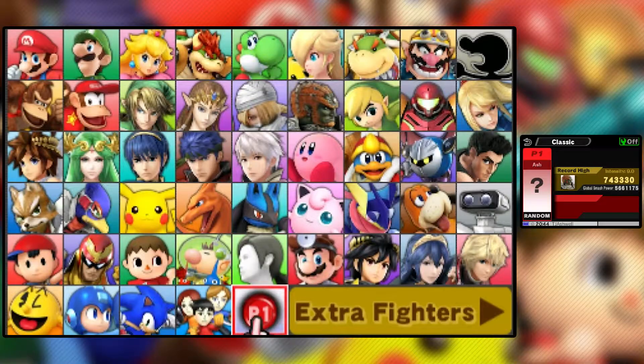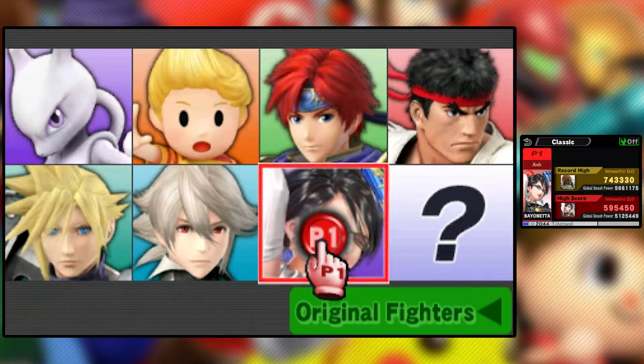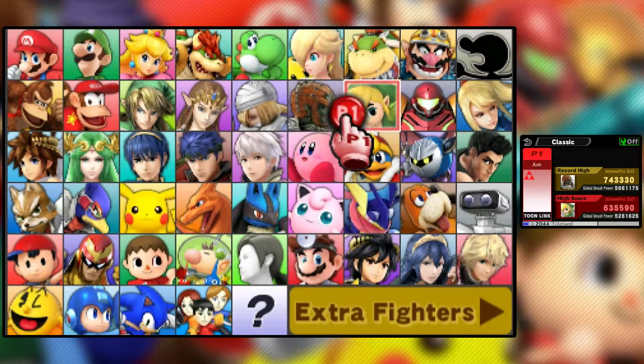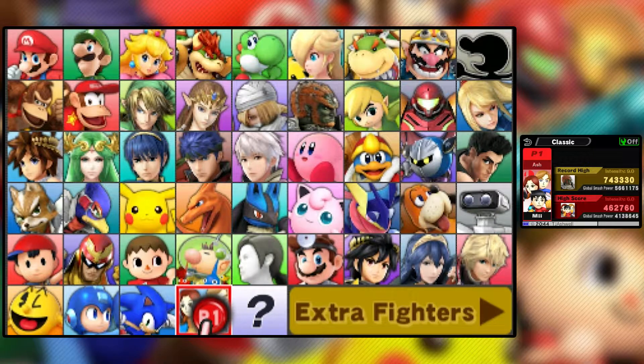Hey, what's up everyone, and once again welcome back to Super Smash Bros. for Nintendo 3DS. Last time we played through Classic Mode using the last DLC character, Bayonetta, and got knocked all the way down to 7.5. My previous run was apparently much better than that. And this time we're heading back to our first page of characters, or original fighters, and we are going to be choosing a Mii.